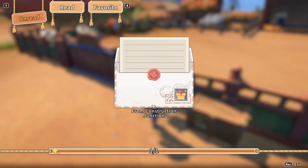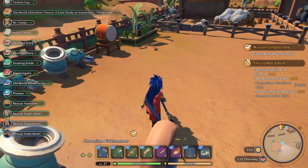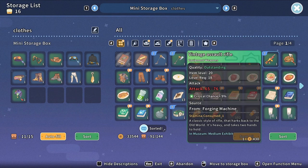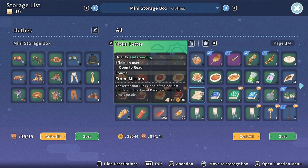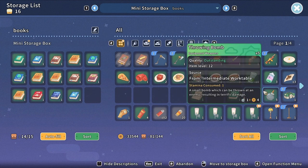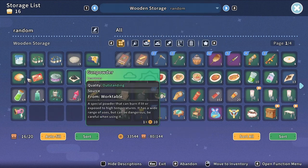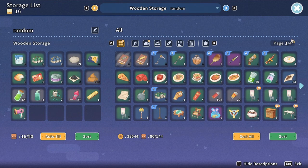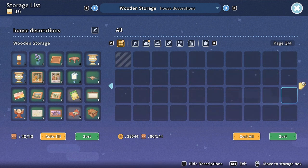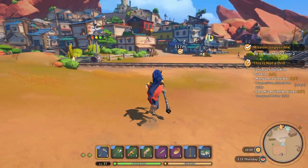I wonder if I can grab it all now - let's see. Holy crap, we got it all! Are we gonna go have a fun dance off day today? Sort this - we have just enough room for these items, cool. I had no idea I had so many books. I still have a page and a half of empty inventory so I'm not really too worried. Let's go check out this dance off thing.